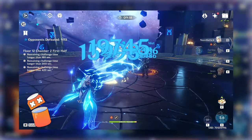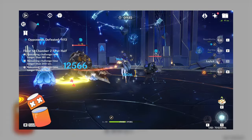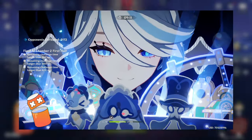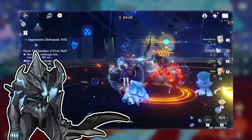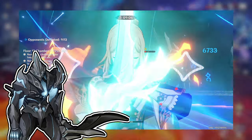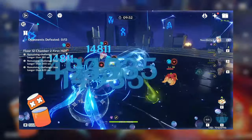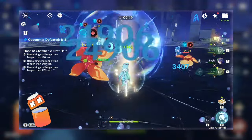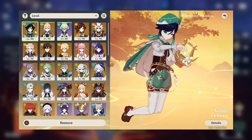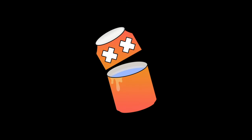In chambers where you only have knockbackable mobs, I go for the mob that is stationary and has a lot of range to attack you — think crossbow Hillichurls and bandits. Targeting the stationary ranged mob brings all the nearby enemies toward you. If a chamber has only knockbackable mobs with no stationary targets, then use crowd control abilities like Kazuha's skill and burst, Venti's burst, and similar characters.